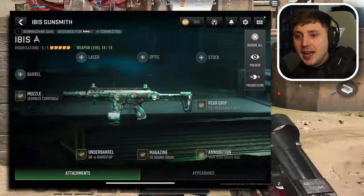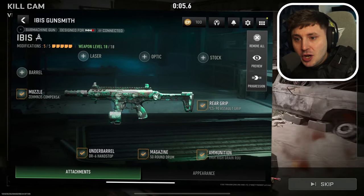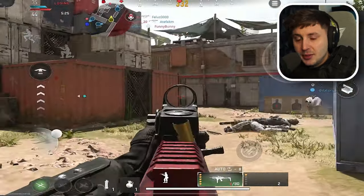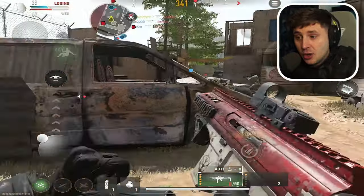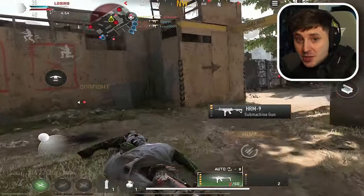For attachments, you want the Zayman 35 Compensated Flash Hider as the muzzle, the DR6 Hand Stop, 9mm High Grain Rounds, a 50-round drum mag, and the PC-90 Assault Grip. Once you start using this weapon, you will not want to change SMGs. It has high damage and low recoil up close and you'll win 99 out of 100 of your close-up fights with this beastly SMG.